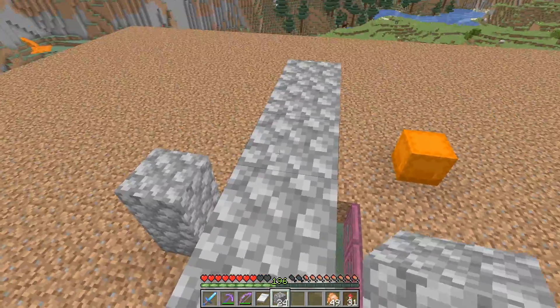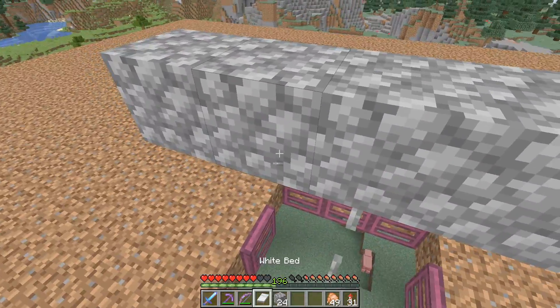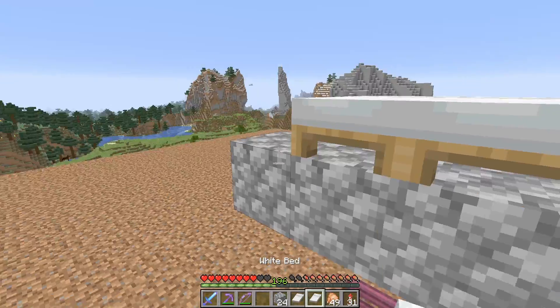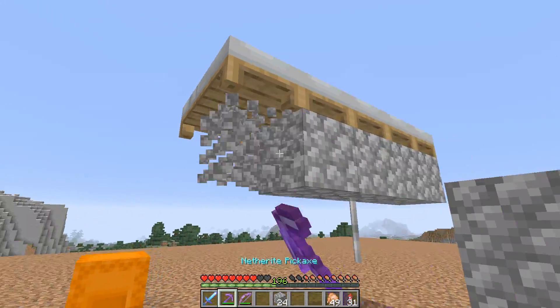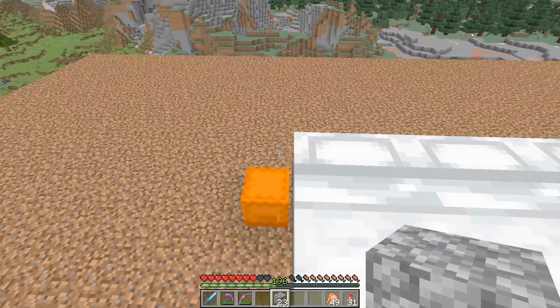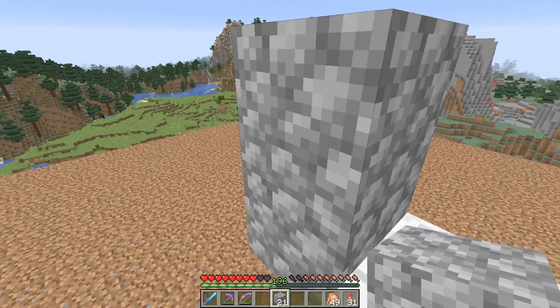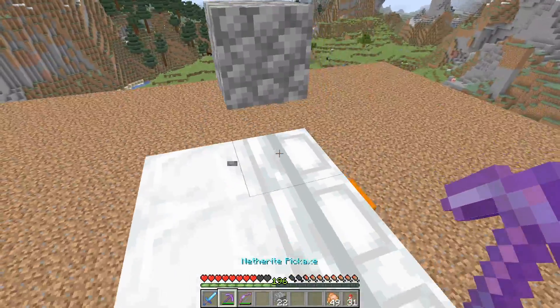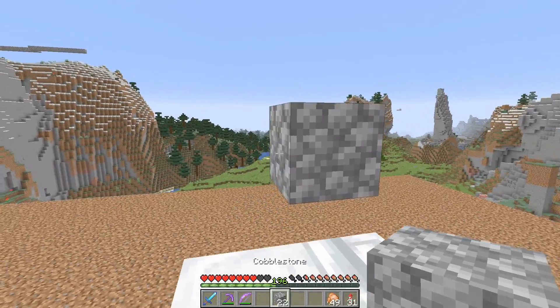That should make five — one, two, three, four, five. This is where we are going to put our five beds down on top. Once you have your five beds down, remove all the temporary blocks from the bottom. Build your way back up and surround this entire bed area with blocks that are one above the beds — just a slight gap like that.